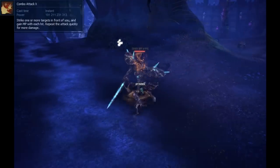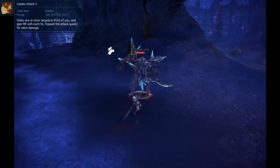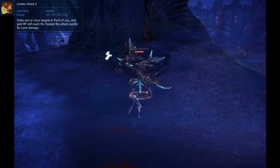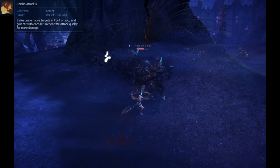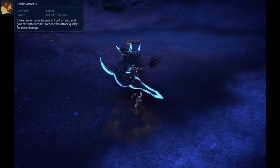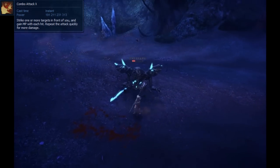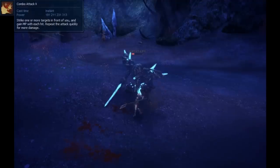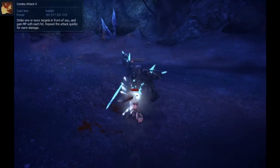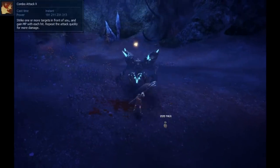A Berserker's basic attack is called Combo Attack. Like other classes, it gives you mana, but something you'll want to know right off the bat with Berserkers is that their mana works differently than all the other classes, save for Slayers. Slayers and Berserkers both have mana decay, meaning in order to use spells they must first generate mana. You'll be needing to use basic attacks as a Berserker and Slayer much more than you would other classes.